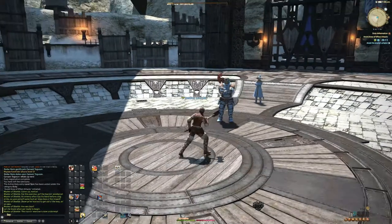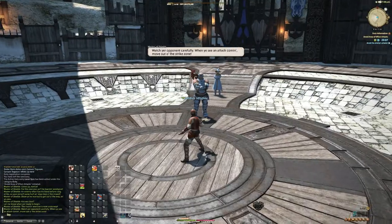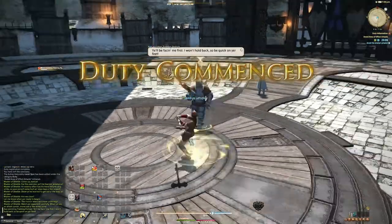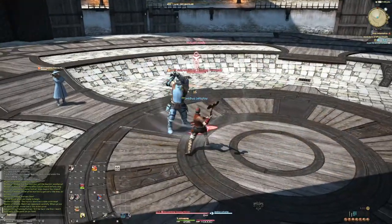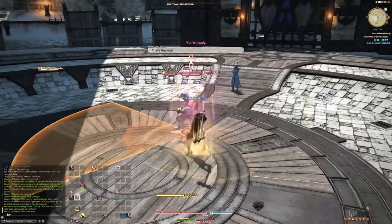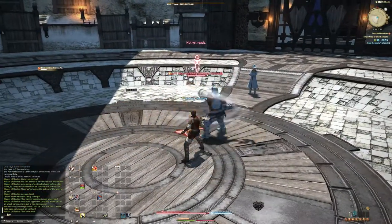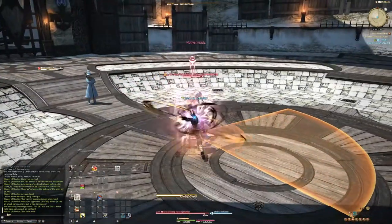Let's see what these guys got. Watch your opponent carefully. It's all about just not standing in orange stuff. For this exercise, this enemy will throw some orange stuff at us, and then the other enemy will throw some orange stuff at us. We just gotta keep dodging it.